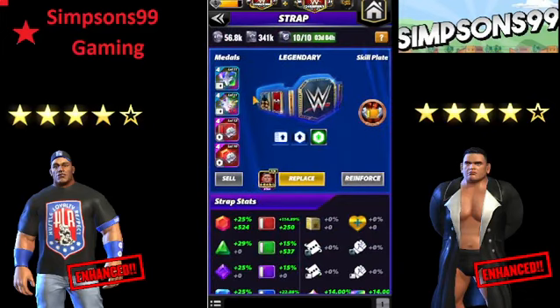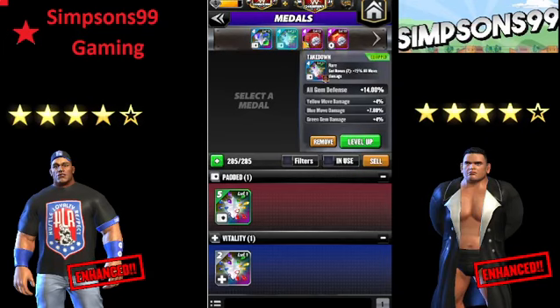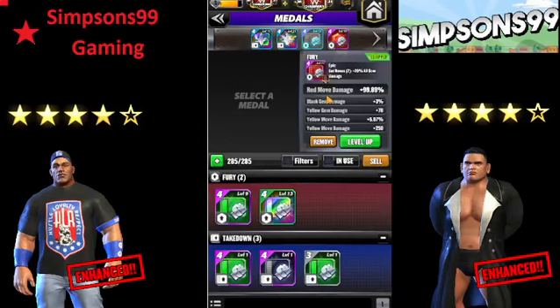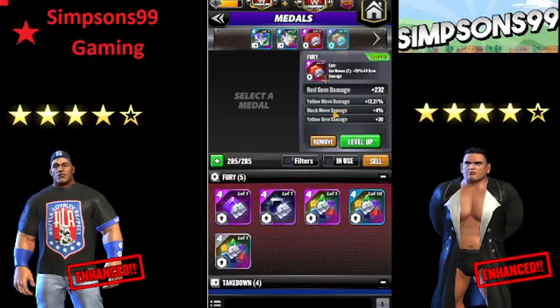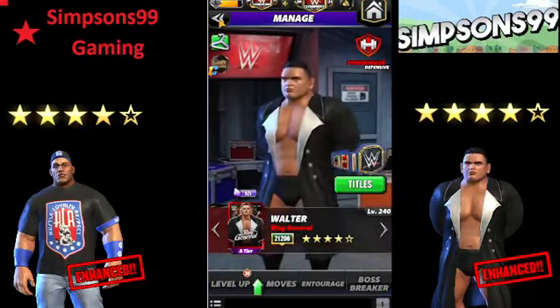Here's the build I've got going on with Walter. I've got takedown move — these aren't the greatest medals in the world — takedown again for another 14% defense. The red move damage is at 99.98%, and this is probably the weak point. The yellow move damage is at 12.21%. That's how I've got Walter set up.